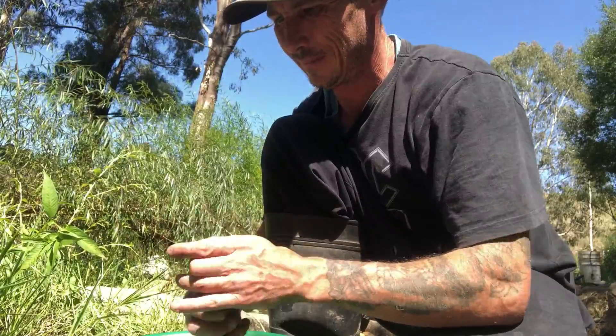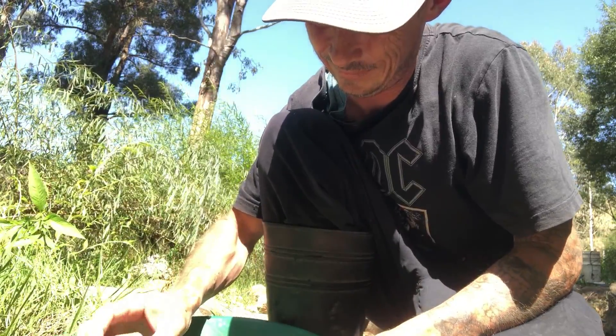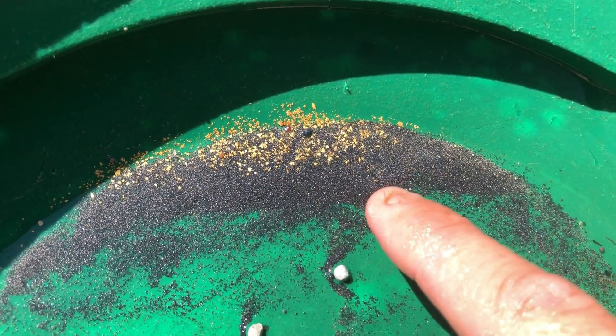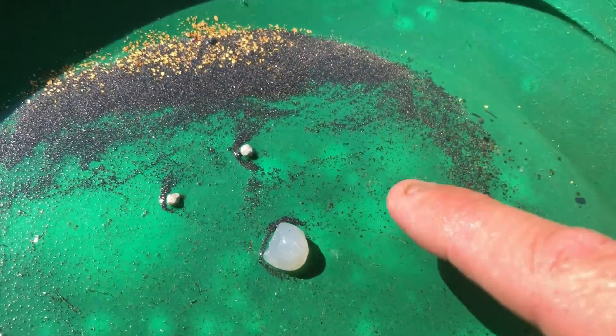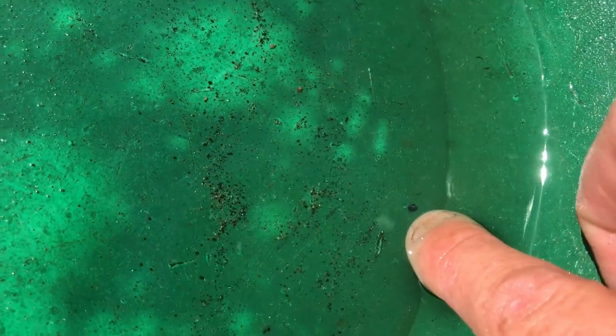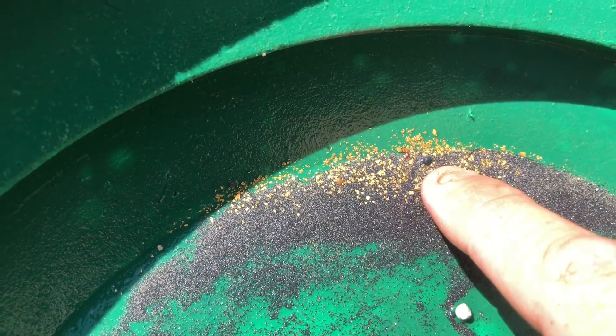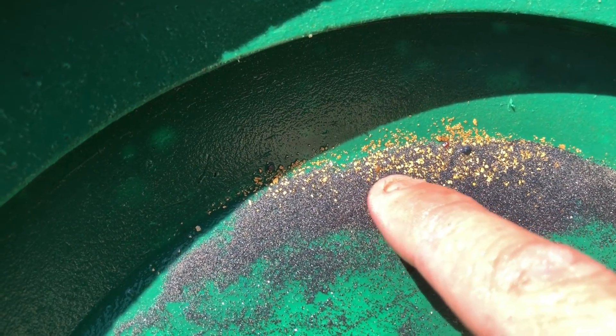Let's do a snuffer bottle dump and have a look at the gold we've accumulated. There's our early morning venture — minus a couple of little pieces from this location. We do have a sapphire, a zircon, another sapphire, another sapphire, a zircon, and a little fragment of zircon. Not too shabby. If you liked what you've seen today, go down and hit the like, share and subscribe button. With all that being said, I'll see you in the goldfields again in about a week's time.